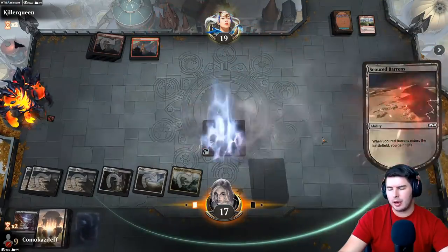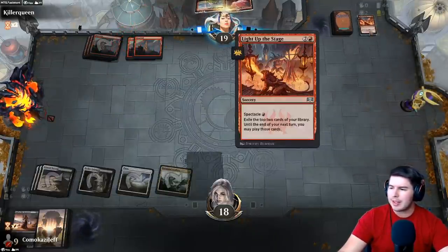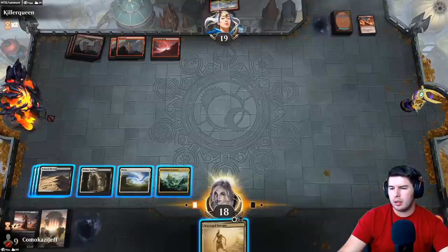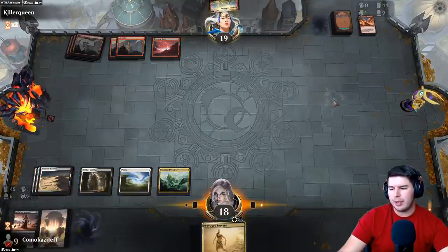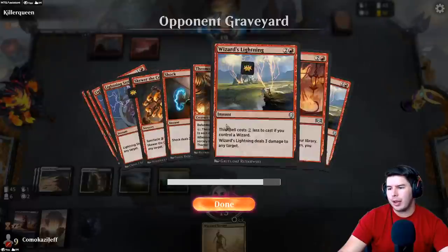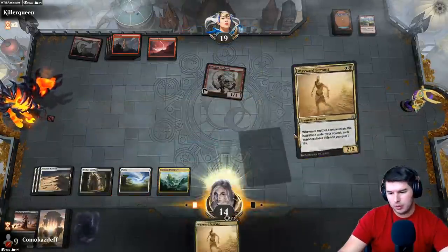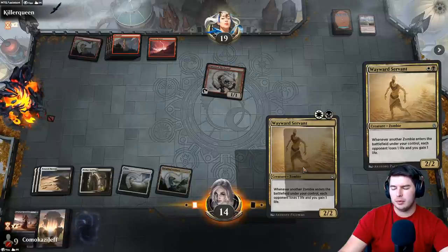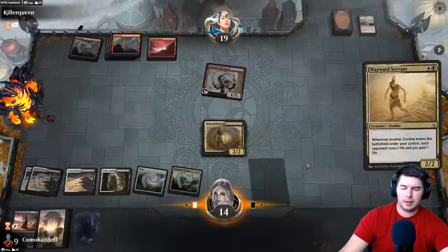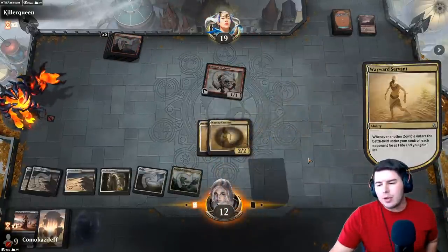Top decking — Wizard's Lightning, all right! I thought that was a rare — is that only uncommon? I'll wait to see if they throw this at face. They have to right? Yeah — so Fanatical Firebrand, Wayward Servant is the card that can win it for us here. Wayward Servant! And now we got the drain — drain beats burn. Back up to 13.